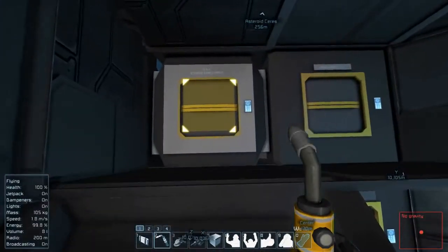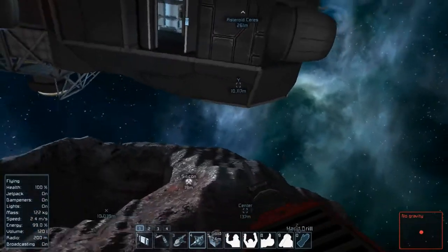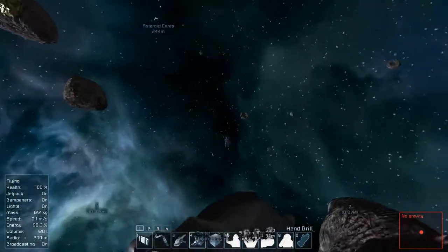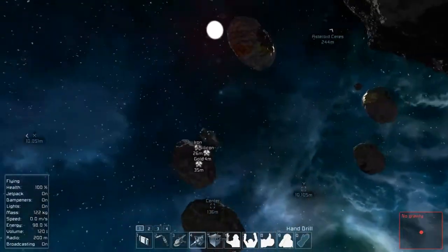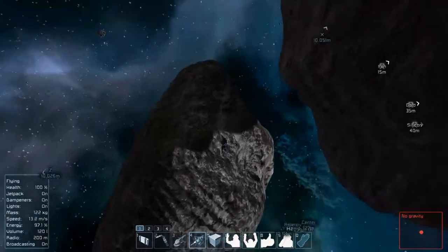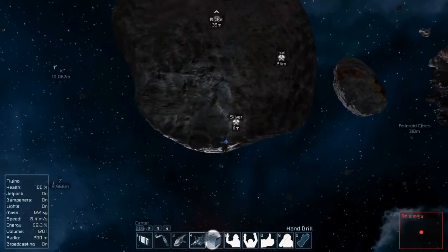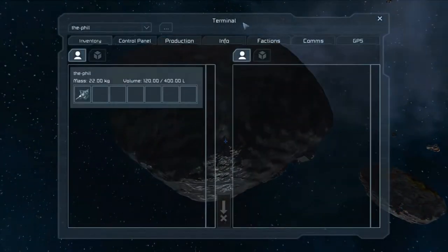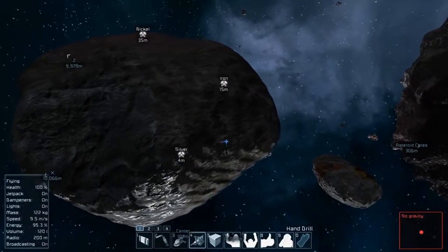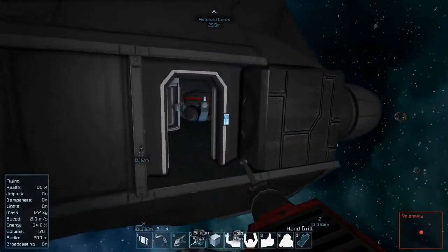We need to go check out the other materials we need. We've got some silicon, some gold — that's the one we originally mined. Looks like a bunch of iron, and some silver and nickel. Silver is going to be useful if we want to make reactor components. We'll need that if we ever want to get off of this ship.